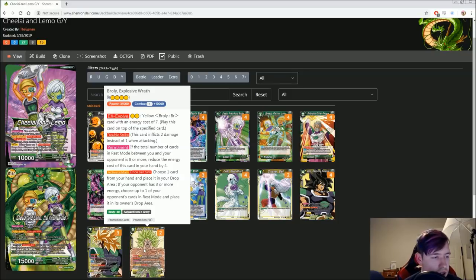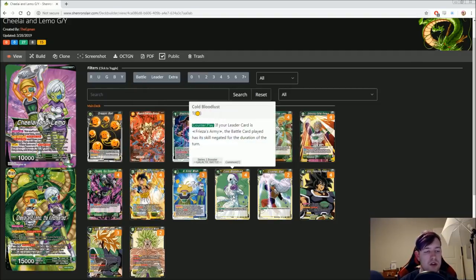The 9-drop is kind of a win-more card, to be honest. You ex-evolve it for two on yellow or play it for five. Choose one card from your hand, place it in your drop area; if your opponent has three or more energy, choose up to one of their cards in rest mode and place it in their drop area. It's also double strike at 35k, which is pretty substantial, but it really is kind of a win-more.